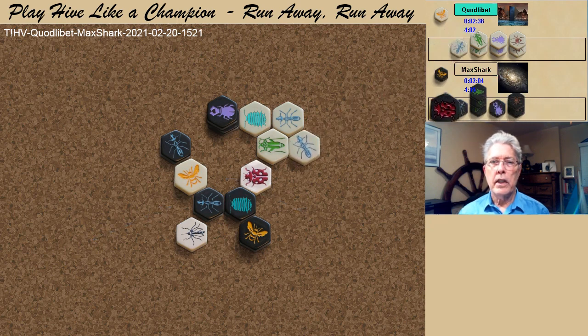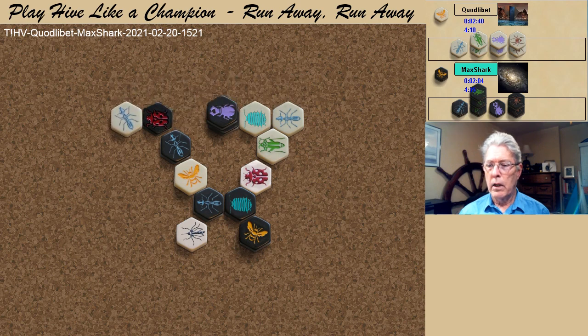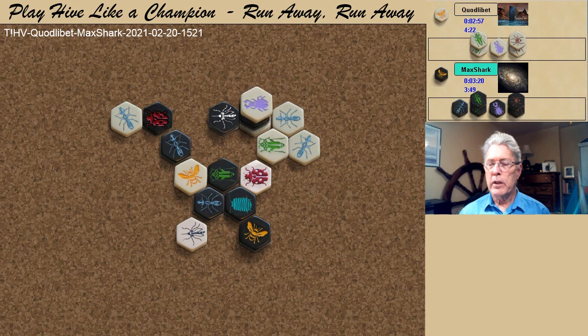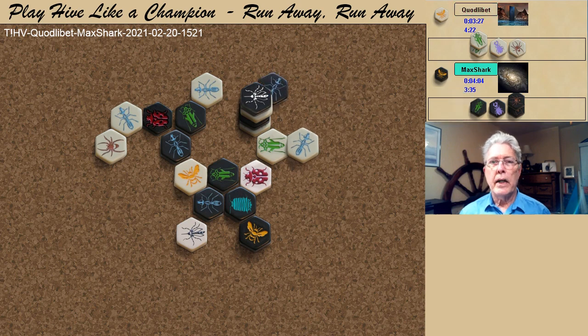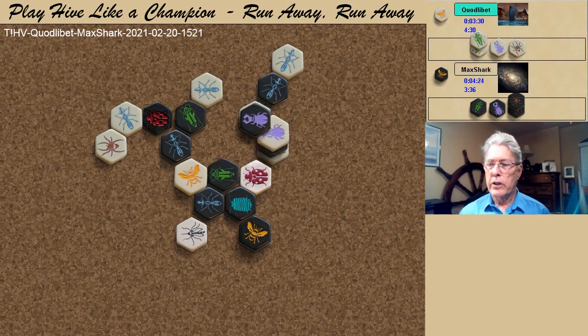Christian instead uses the tempo to dominate the ant game, then spawns a beetle at the far reaches of the hive. This beetle effectively ties up a black beetle and the black mosquito. A spider prepares for a pin replacement, and a second ant pins the grasshopper. This game provides an excellent example of how to defend without a pill bug: keep the opposing bugs pinned using mobile ants. The black mosquito advances, as do the two beetles in the stack, and the final white beetle spawns in position to intercept the black beetle if it attempts to attack the white queen.